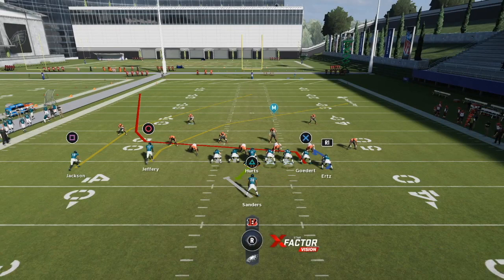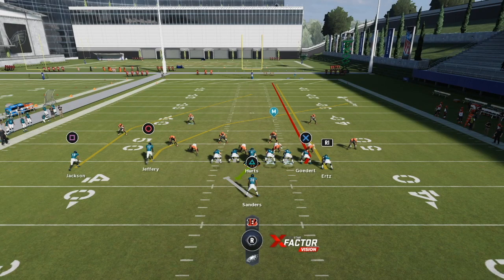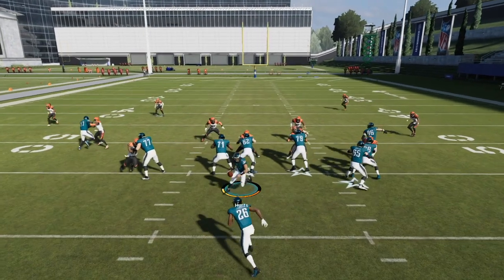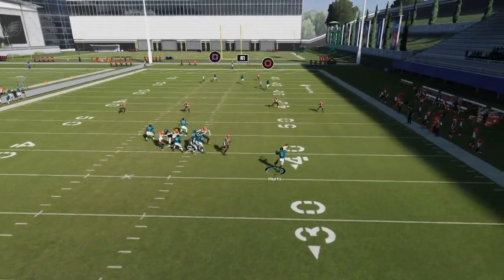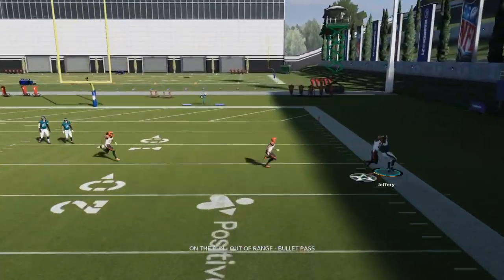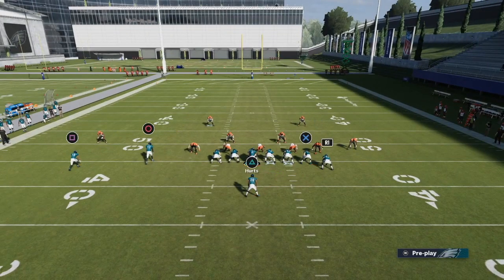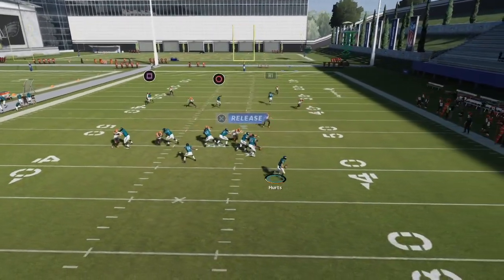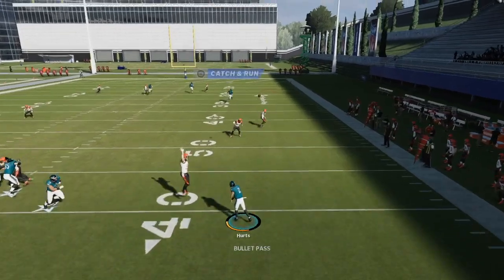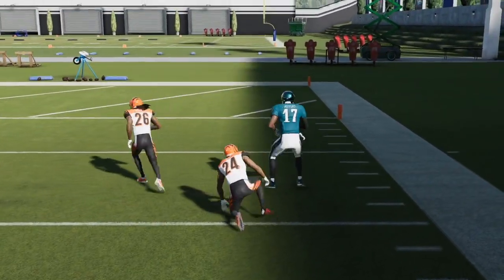We also have great pass plays like PA Drag Wheel — one of the best plays in the game. I'll set up a streak on my tight end and delay fade my other tight end. The money route is that circle route to Jeffrey. You can cancel play action or keep it — I'd roll out and look for Jeffrey on that deep crosser down the field on the sidelines. Jalen Hurts isn't the best QB, but Jeffrey gets wide open on that crossing route. Mix these three plays and you've got a nice mini scheme.